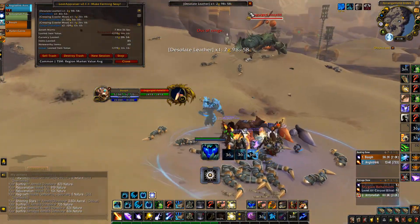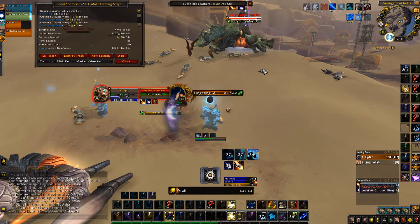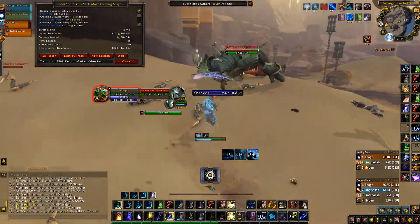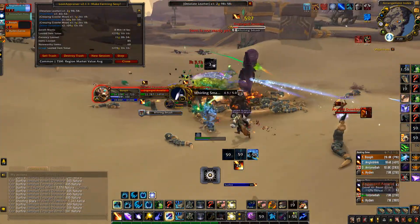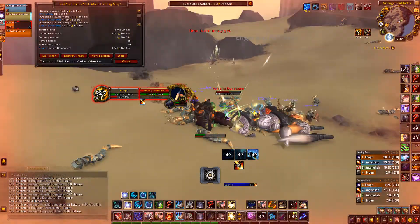As you can see, there are a couple of other people on top of our farm getting tags on some of the monsters. But this is a really good one because everything that drops here is new and relevant — these are all resources that are going to sell really well on the auction house.